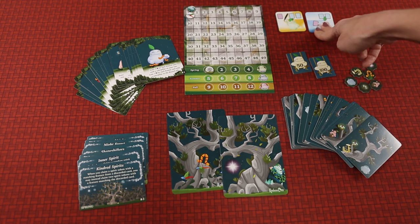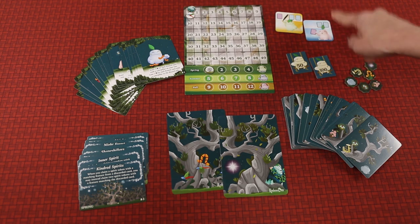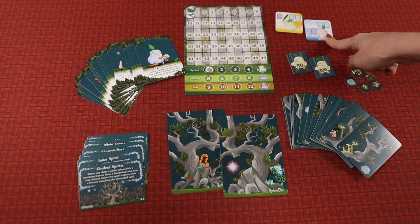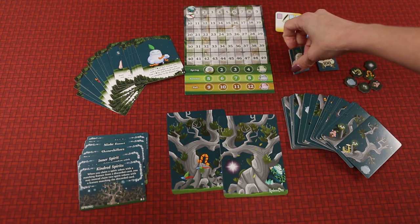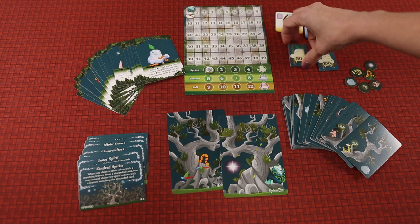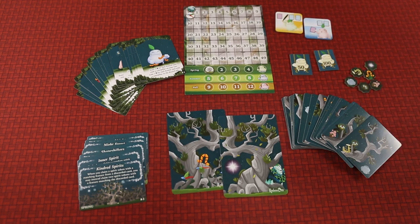And then here we have the split markers. The game does say, and this is very important - listen up - whoever is wearing the most green gets to choose their markers. So there you have it, folks. And then, of course, there's these that keep track of when you pass 50 and 100, which I think I barely did in our last game. So yay for me.